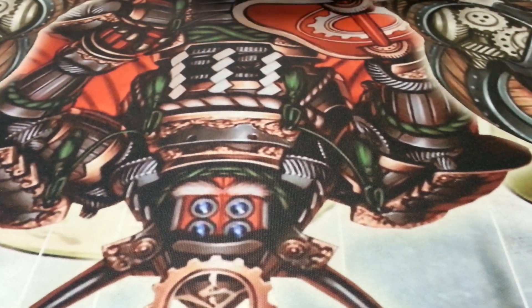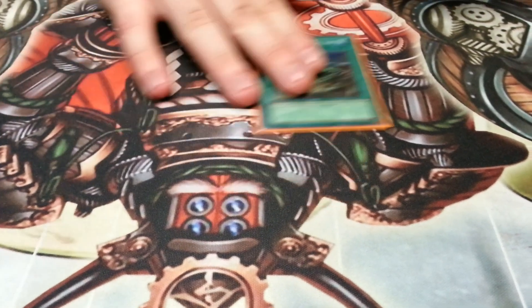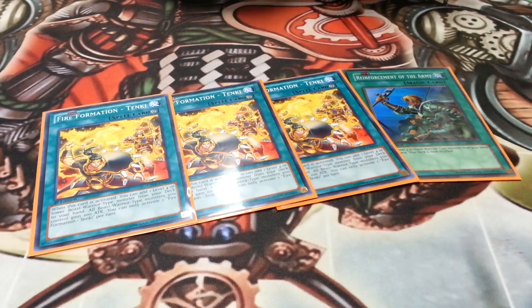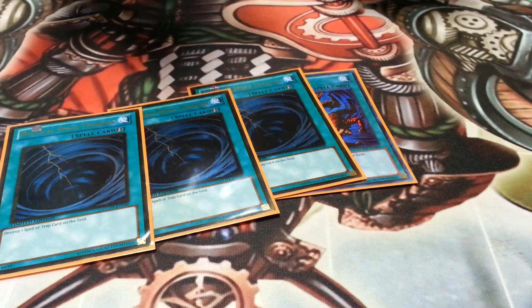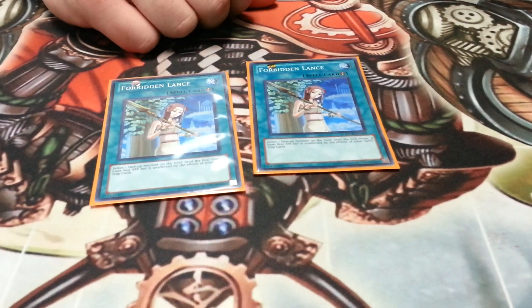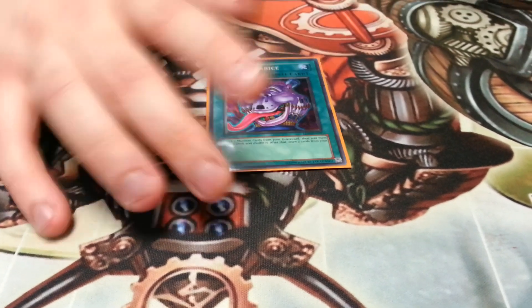Spell cards: Rota — the only real build target is Pollux, but that's what you need it for. The Tenki searches mainly for Kaus, but Pollux is out too. Spell and trap hate: Heavy Storm with three MSTs — I gotta get my summons off. Two Forbidden Lance, just broken — self-explanatory.